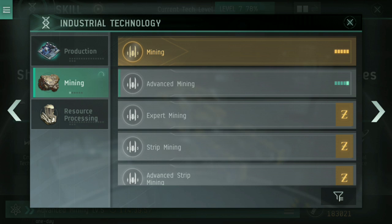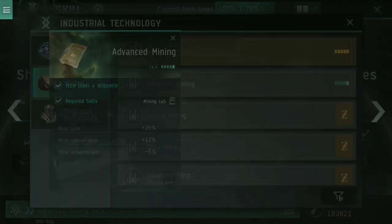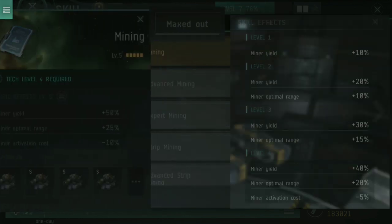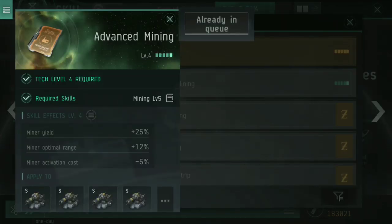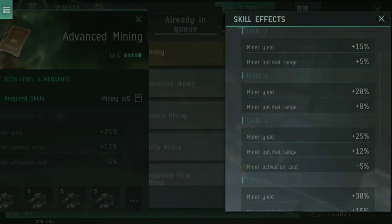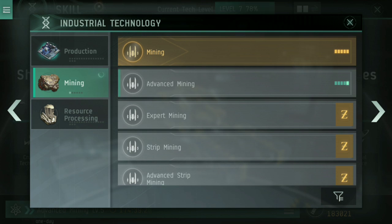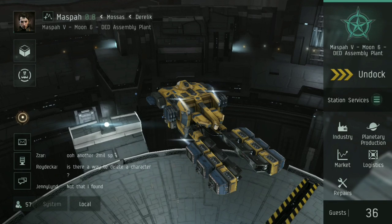So basically: get Mining up to level 5, then get Industrial Ship Command to level 5, then work on the reprocessing skills — this just means that when you reprocess your ore you get more out of it. Once you're happy with that, start to move into Advanced Mining. Advanced Mining at level 5 gives only an additional 30%, not as big as standard Mining's 50%, but there is a reason I suggest it — and why I suggest leaving it as the last skill you focus on. We'll come to that in a moment.